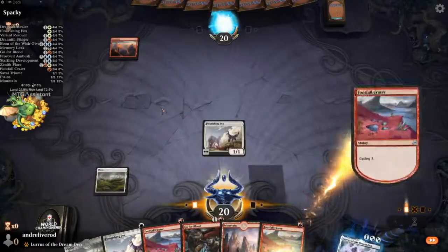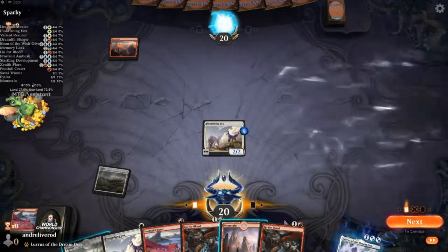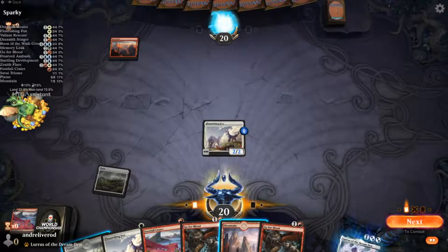I'm going to cycle this and draw a card, and you can see the stats change. I drew a 'Go for Blood,' and here there's a summary of what chance it is to draw a land and what chance it is to draw a non-land, together with the chance of drawing each of the colors.